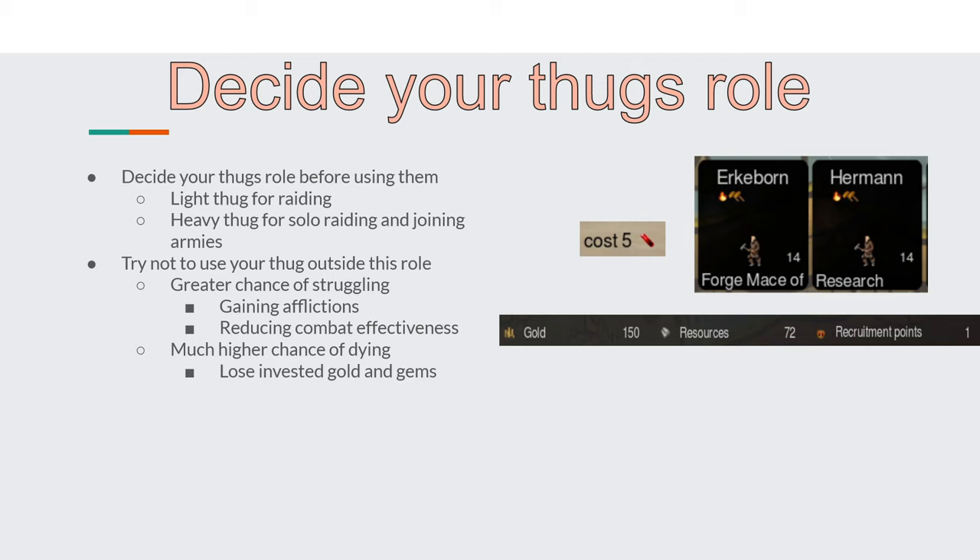When thinking of making a thug, decide what its role is going to be before you start making items and before sending them out. If you're wanting to make a light thug — a unit with few supporting units and not much gem investment in items — that's great. Make sure you stick to this doctrine when sending them into battle. If you start sending them into armies they die, or send them against a foe they weren't kitted out for, it wasn't necessarily the thug at fault, it was how you used them. This is the hardest point to teach and depends entirely on your situation, how many mages and gems you have, and your own game knowledge. So get testing in single player till the cows come home.